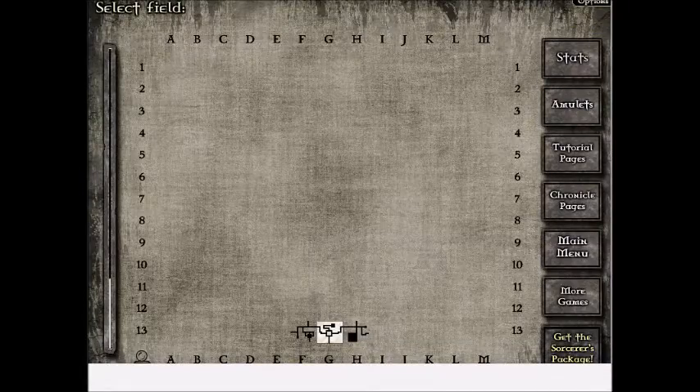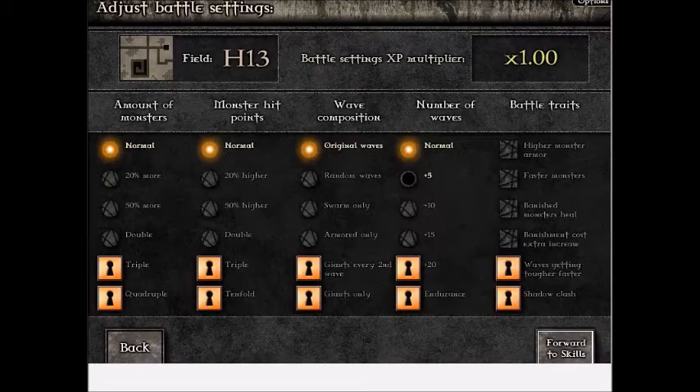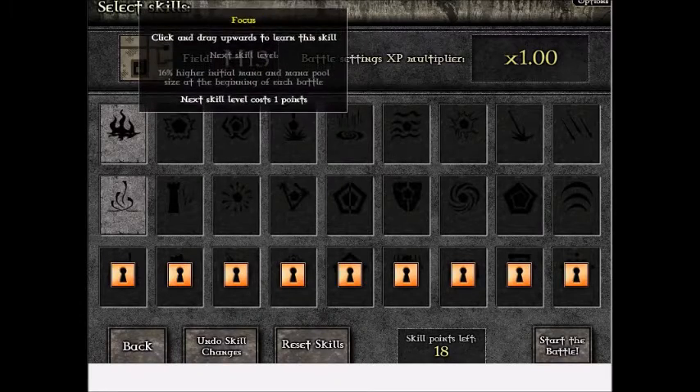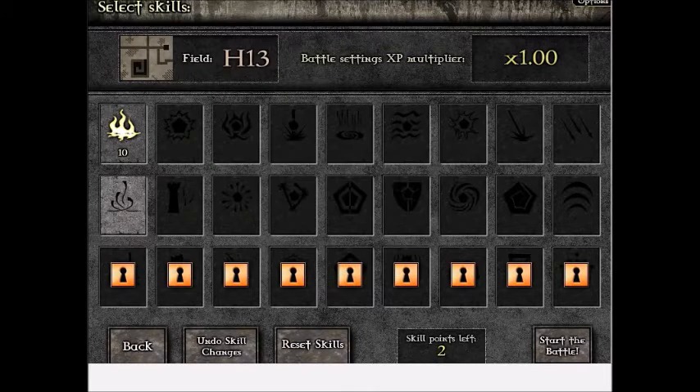This is field H13 in Gemcraft Labyrinth. This is the second field and it has 10 waves. I have enough points to upgrade, doing 2 upgrades so that I have more mana to start and it costs less. Here we go, the start of H13.